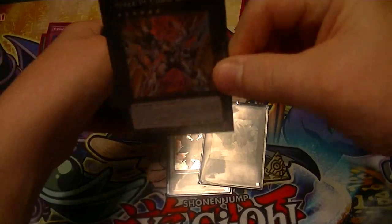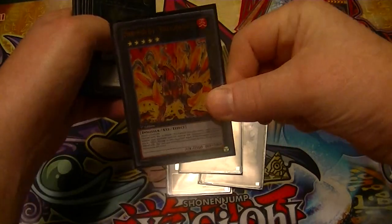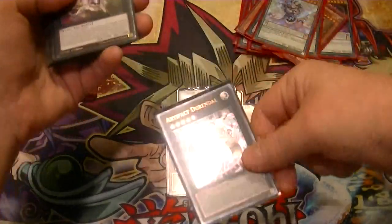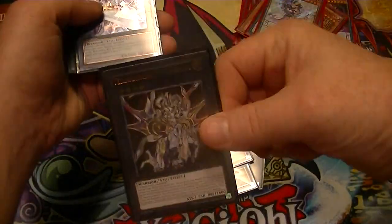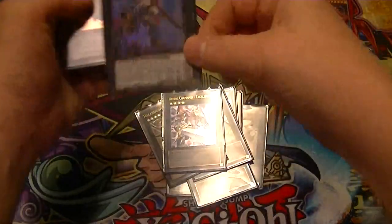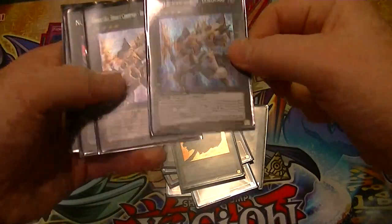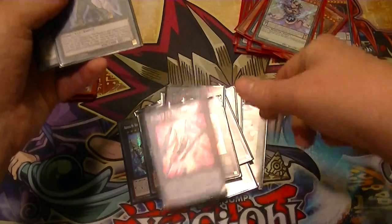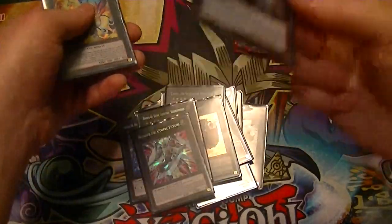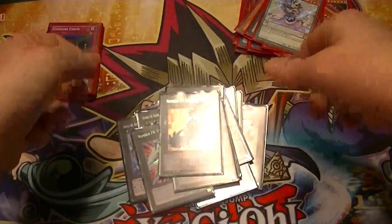My lone Rank 6 is Utopia Beyond. For fives we have Volcasaurus, Durandal, and Diamond Dire Wolf. For fours we have Ptolemaeus, Excalibur, Castel, Cowboy, and two Number 86. F0, which is really ridiculous — but it's banned, so that's going to get changed — and Fortune Tune, just to be really annoying and to recycle your threes.